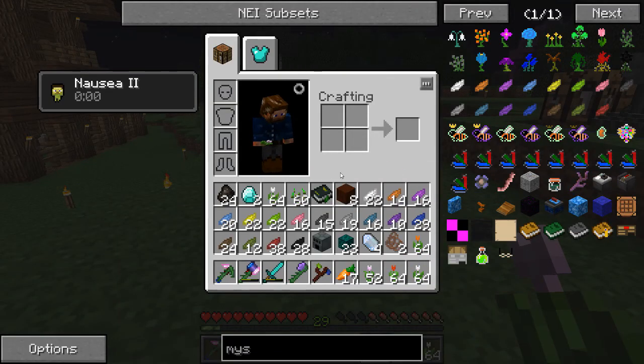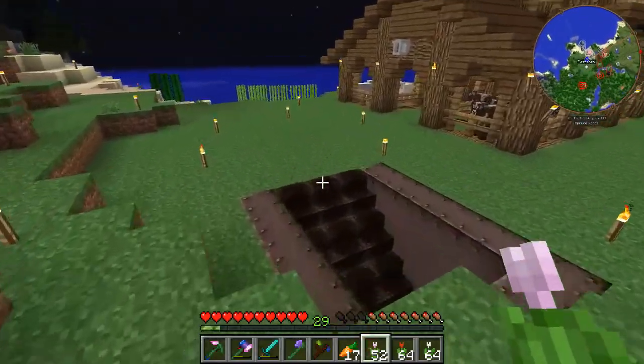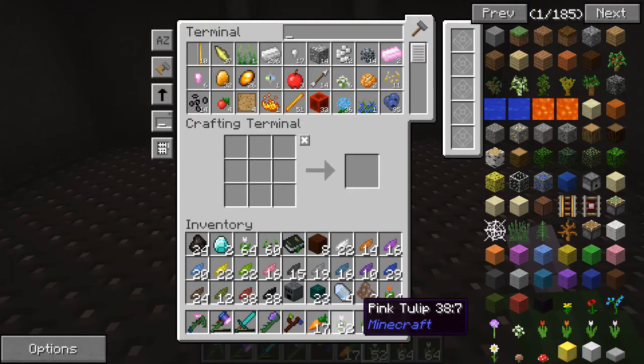Alright guys, so I'm back. I actually found a flower field, which is kind of cool, so I went ahead and got a lot of dye — figured I'd get a lot of different colors. Alright, so I'm going to put some of this in the AE system, get rid of it, then we'll come back up there and make some more of those Endo Flames.